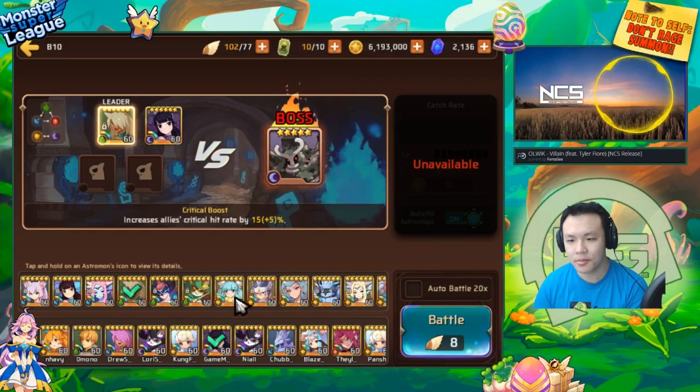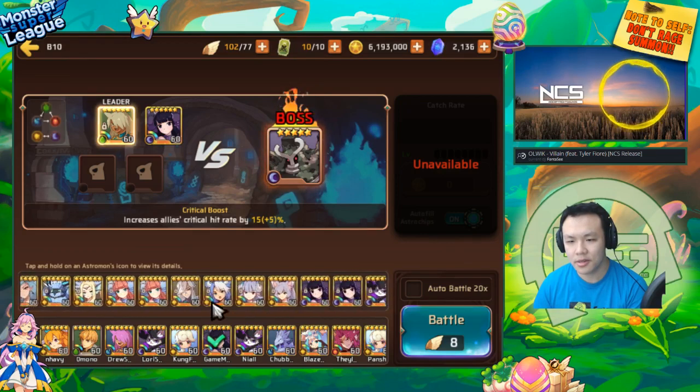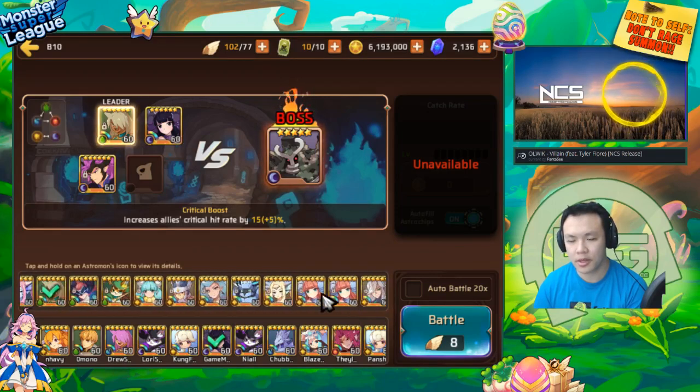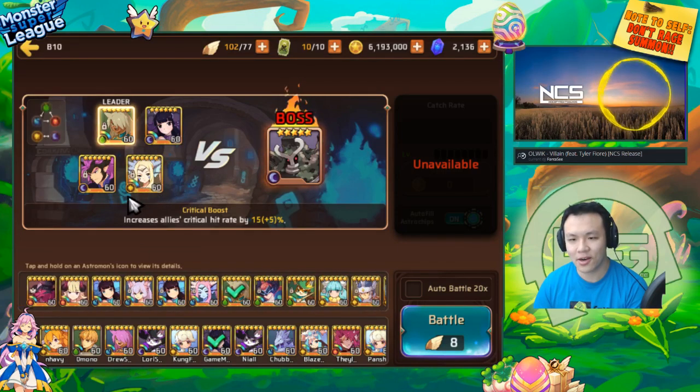I'm gonna put in some armor breakers and some... where can I get some armor break? All right, Thor — I'm gonna put in some armor breakers, and then I'll put in a healer just in case anybody is in danger of dying. I'll put in my Light Siren so she takes the hit and also can put up a shield for everyone. That should be pretty good.